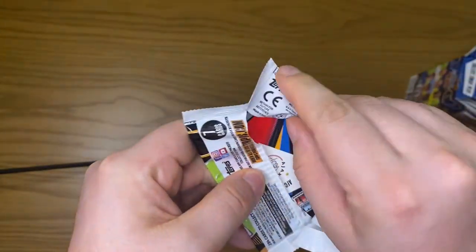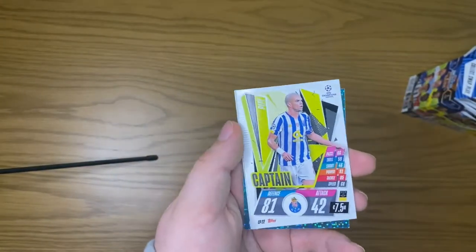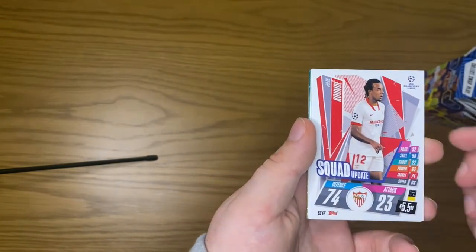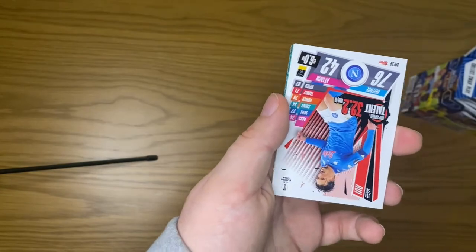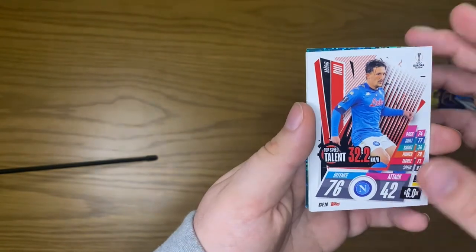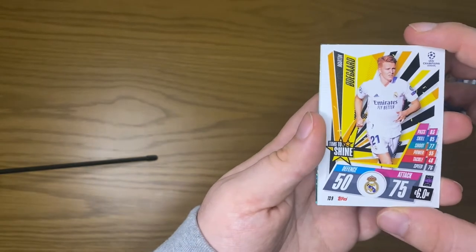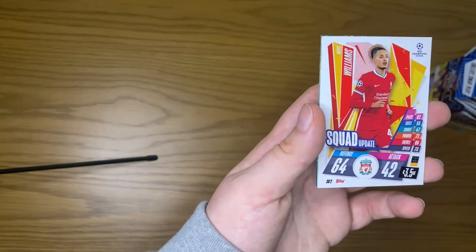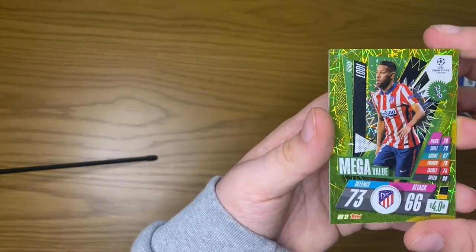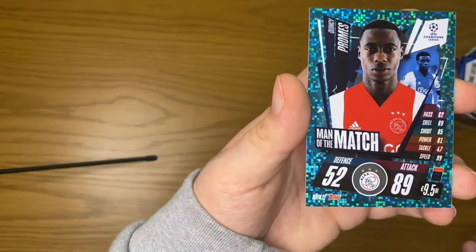I'm feeling the luck — I feel like we're gonna get an autograph today, I'm hoping that we do. Starting off with a Pepe captain, a squad update, our second top speed talent, Time to Shine Odegaard — on loan at Arsenal at the moment — Reece Williams squad update, Renan Lodi mega value, and a Man of the Match Promes.